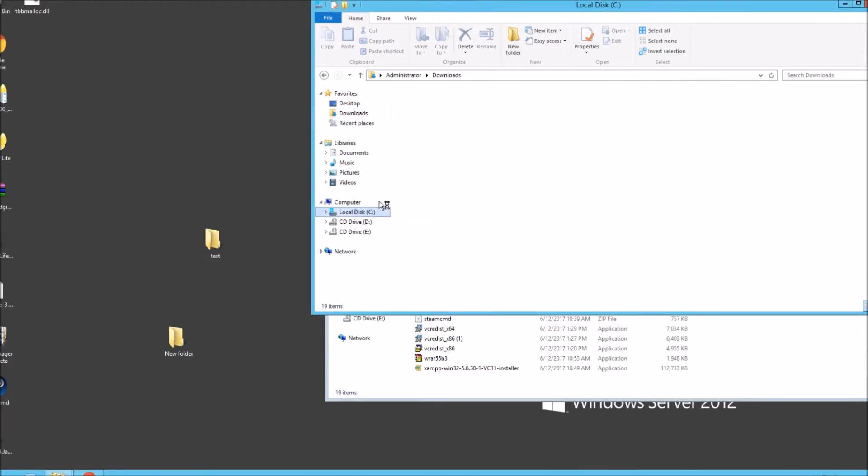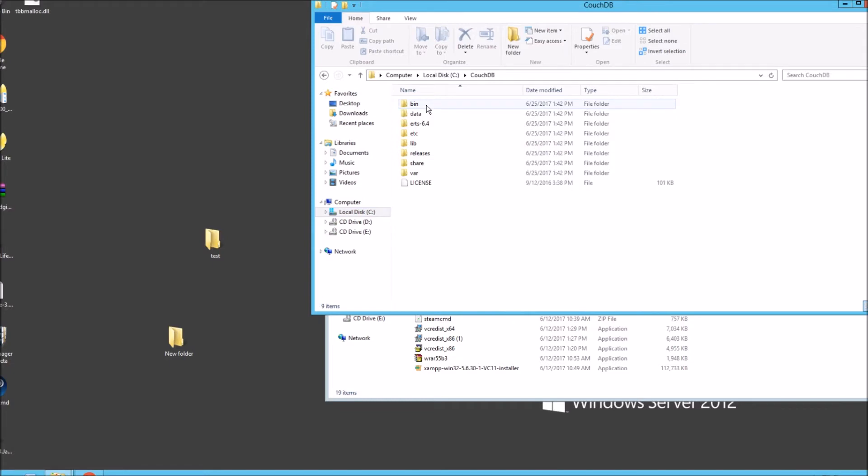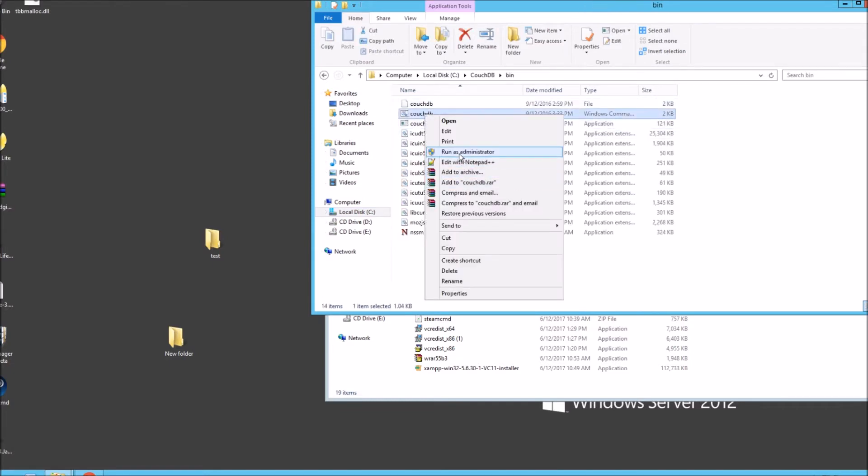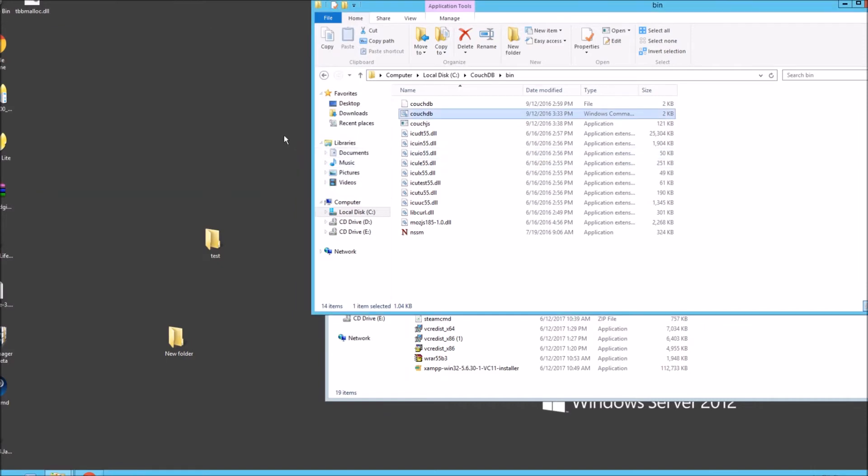What we need to do now is go into your C drive, go into that CouchDB folder, go into your bin, right click the CouchDB application and run as admin. This will create the database for us — pretty simple stuff.